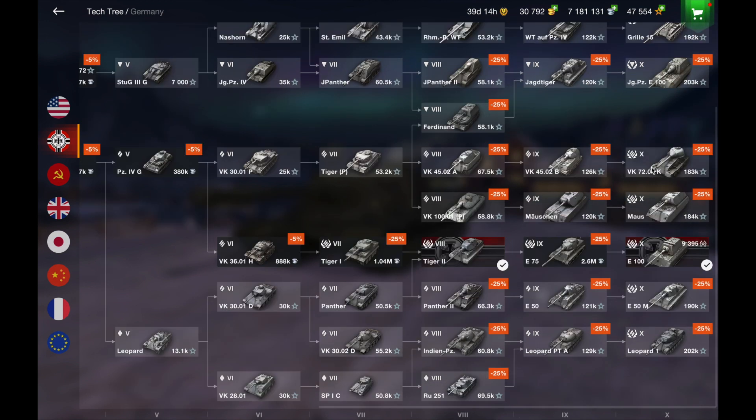The VK 72 is complete utter trash. Starting from tier 8, the Tiger P is good, but the tier 8 is trash and the tier 9 is mediocre — basically an E-75 with a turret at the back but the sides don't hold anything and side scraping is a pain. The VK 72 has the same problem: sides are trash, it's slow, the gun has no DPM, the armor is trash, the turret gets penned to the side, and the front gets penned with gold. Utter, utter trash — do not even come close.